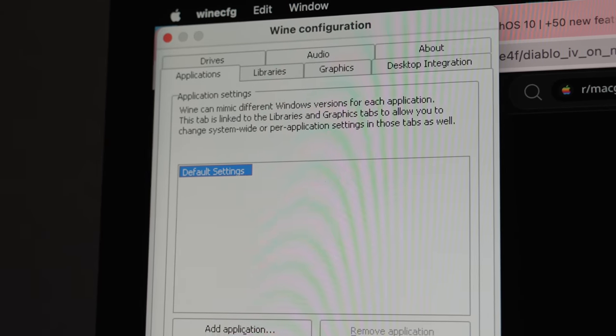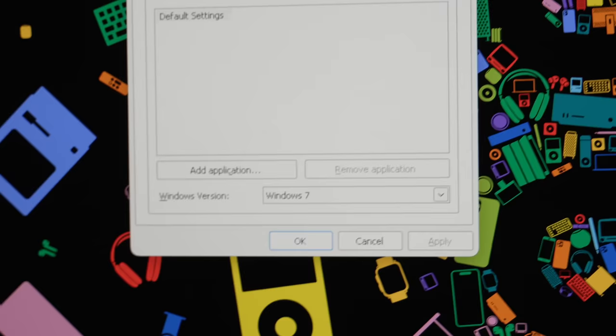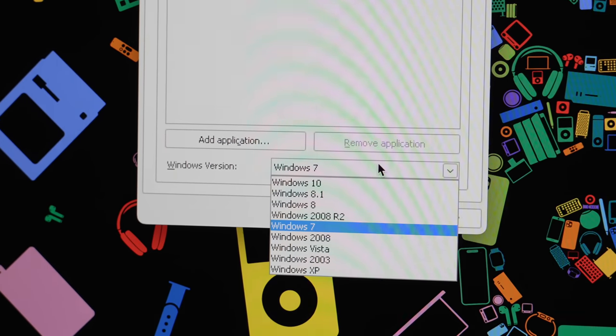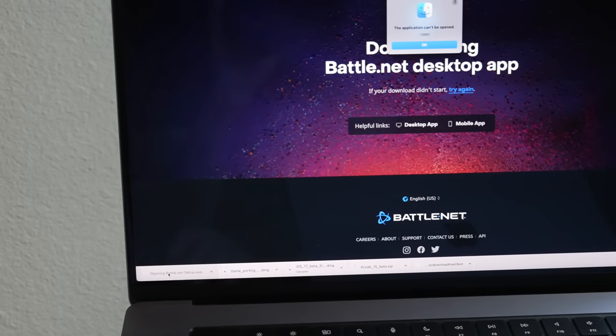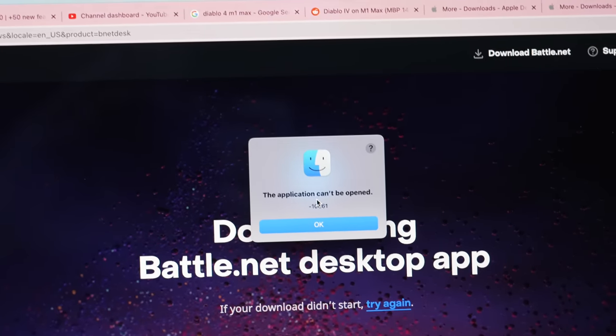So how does this work? Well, Game Porting Toolkit isn't using any magic or anything new — it uses Wine under the hood, which has been available for many years and is popular in the Linux community for establishing a software compatibility layer with Windows executable files, or .exes. It's basically an emulator that allows these exes to run in macOS, which means games — which means you can run any game on macOS now.